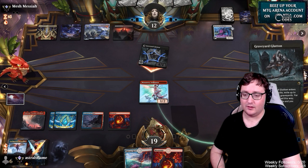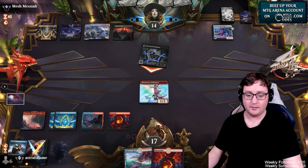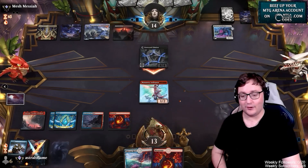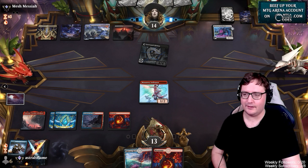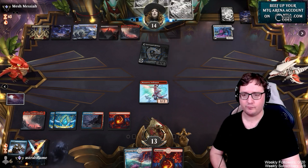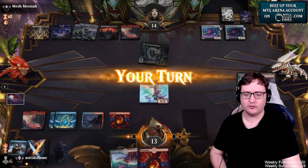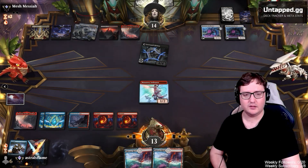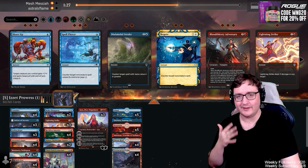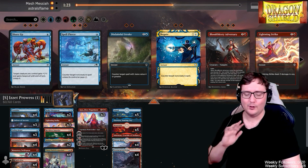At this point I can't really block. I'm kind of hoping we draw a Reckless Impulse off the top that might be able to keep me going. But if it's just another land, it's going to be bad news bears on our side and we'll have to give up on Game 2 here. They have another Bank Buster — two card draws. Just another land. Yeah, that's going to be game.